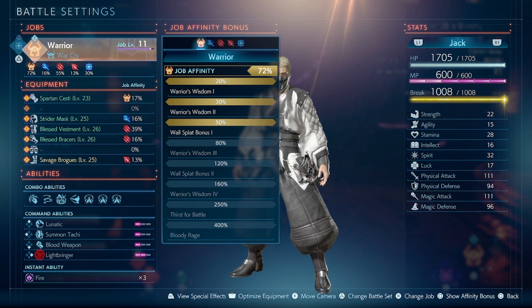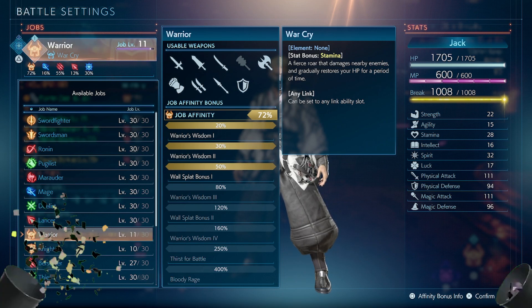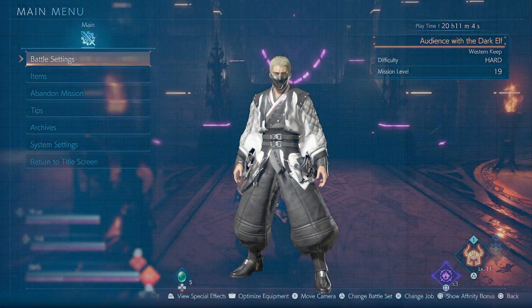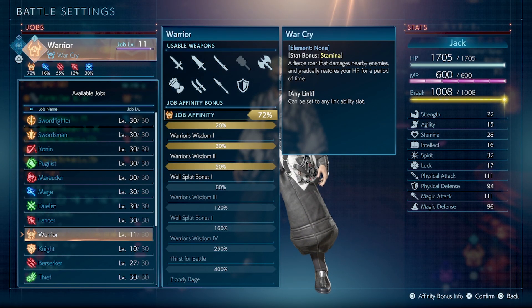Now the weapon system for the most part is incredibly simple for every single class. If your class is able to use it, then you can use that weapon. So whenever we go to battle settings, we can go to the first tab, which is our job, and we can actually see the usable weapons. From here, it'll tell us what weapons that we have available for that class.